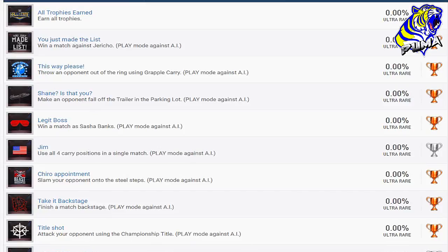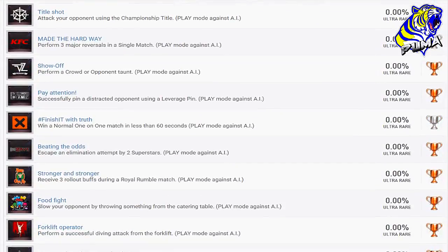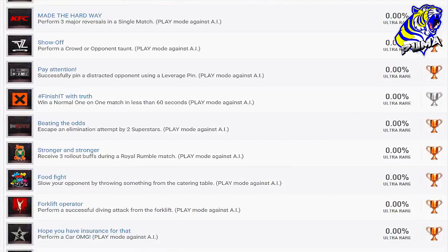A lot of these are going to be doable almost immediately. 'Made the Hard Way' — perform three major reversals in a single match. Perform a crowd opponent taunt — 'Show Off.' Successfully pin a distracted opponent using a leverage pin.